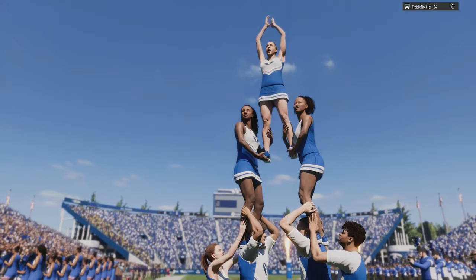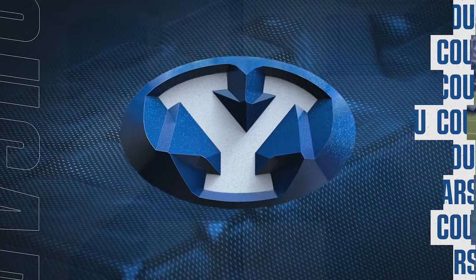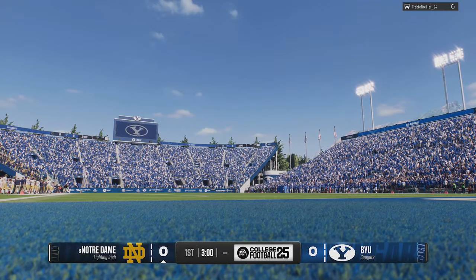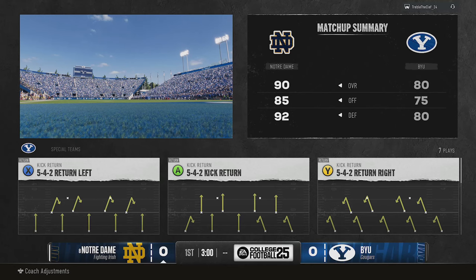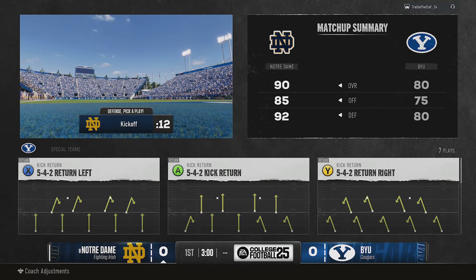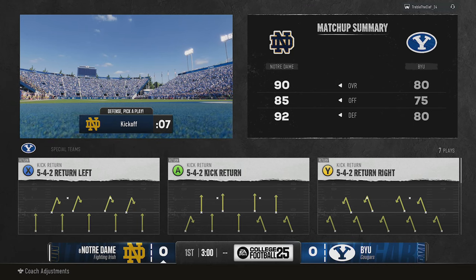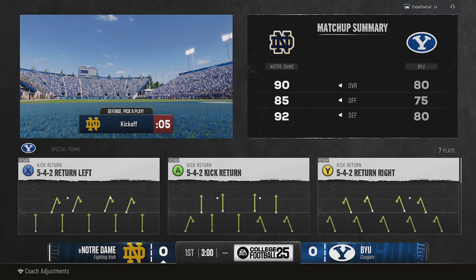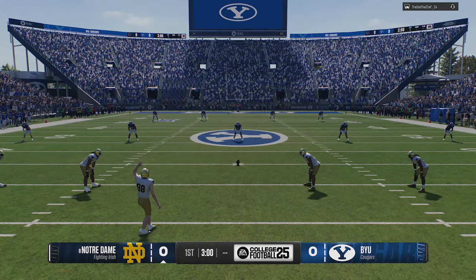There are two things in this game that are supposedly new features to College Football 25 not found in Madden 25: one being the turbo offense and the other being the wear and tear system. EA put in their recent patch notes about a week ago that they did nerf the effects of wear and tear so they don't accrue as fast — but I think they might have nerfed it too much, to the point where turbo is actually a viable strategy.